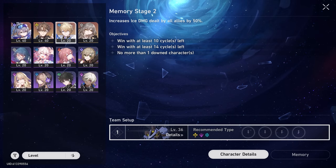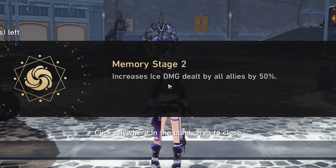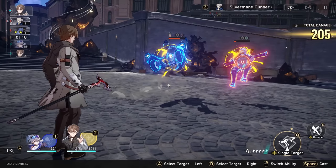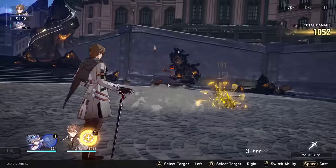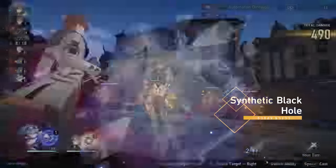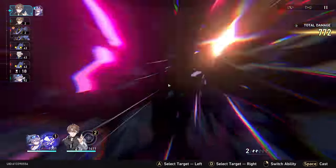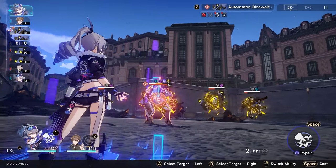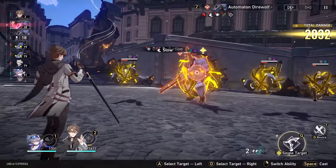Let's try number two with just Silver Wolf and Welt. Increases ice damage — oh, that's so useful, thank you game. Bang and finish them off. We finish them all off in one hit. Do the big Welt burst — or rather, the ultimate. I'm so used to calling them bursts from Genshin. I know they're called ultimates in this game — my apologies.